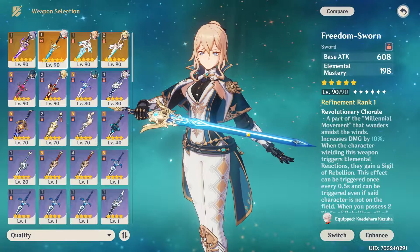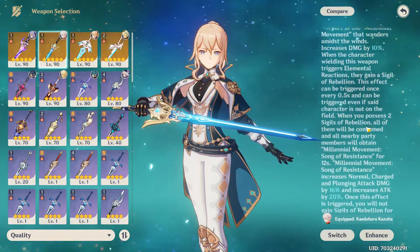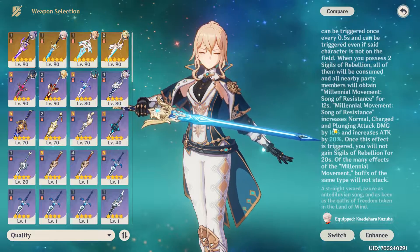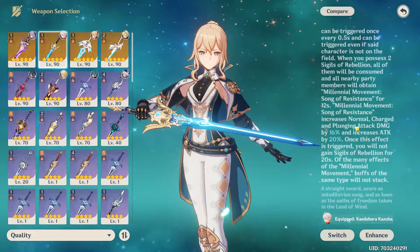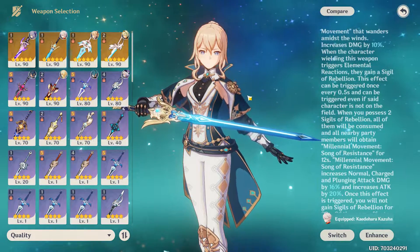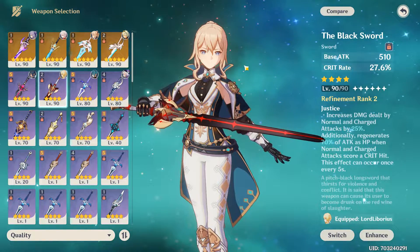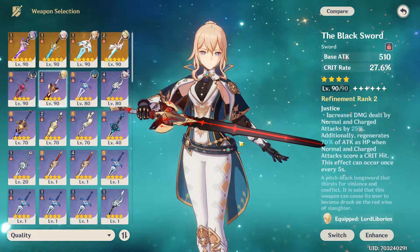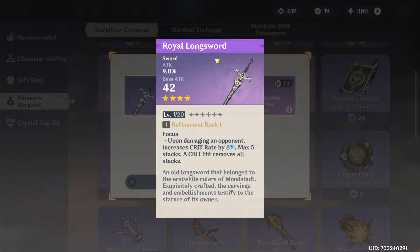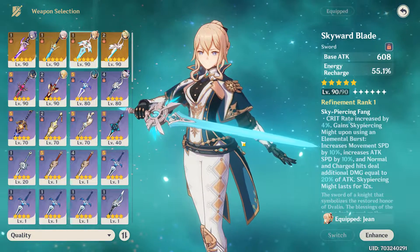It's Freedom's War, and this weapon is actually very good if you have it, just for the buff — because you can give a lot of attack to your party; basically gives everyone 60% more normal attack, charged attack, and plunging attack damage, plus an additional 20% attack, and that's just a great damage increase for basically all your DPS characters. For the Battle Pass option, we have the Black Sword — I think it's not great on her, it's more suited for a DPS character like Ayato or Keqing. The Royal Longsword is another stat stick giving attack and attack percent — you can just skip this one. The Black Cliff Sword that you can buy from the shop is also not worth it on her, again, because she's not a DPS.